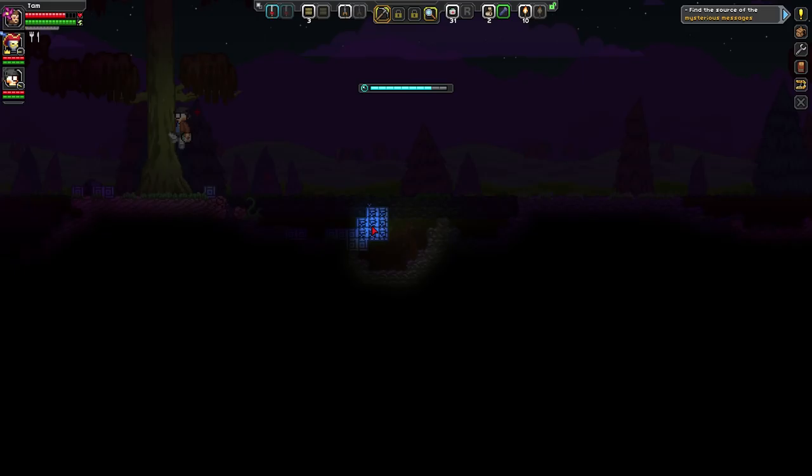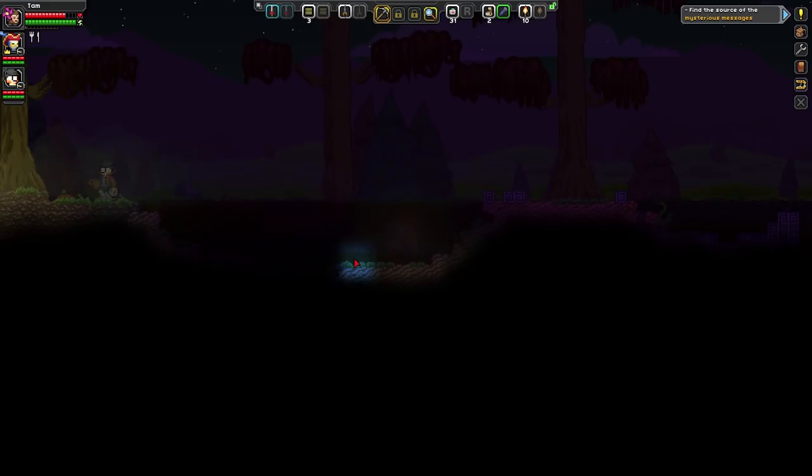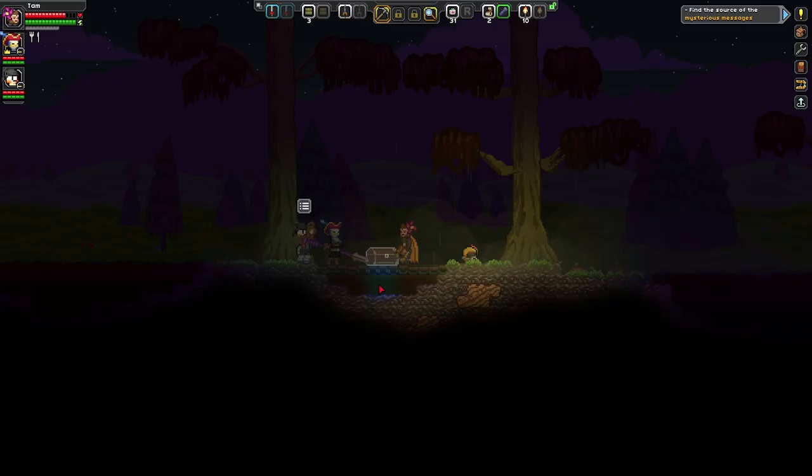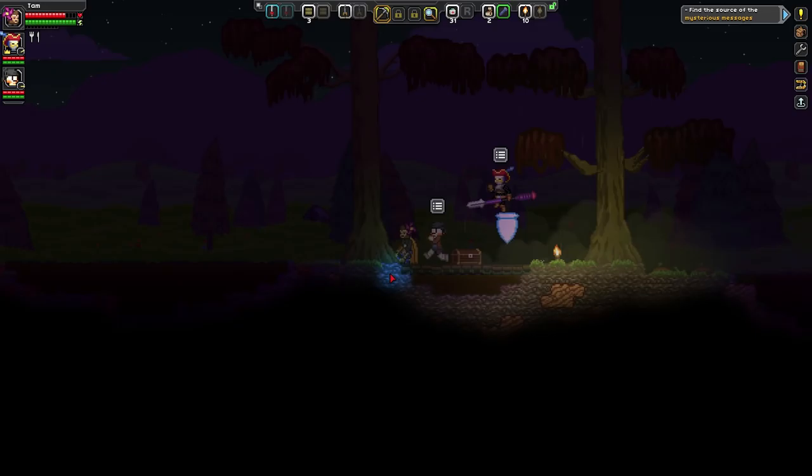These blocks go solid — is this a craftable block that you throw, or how does that work? Those are throwable blocks — they're actually a weapon, you just find them randomly. That over there on the ground is a vanity piece — you have a social slot, you can just equip that and look a little bit silly.